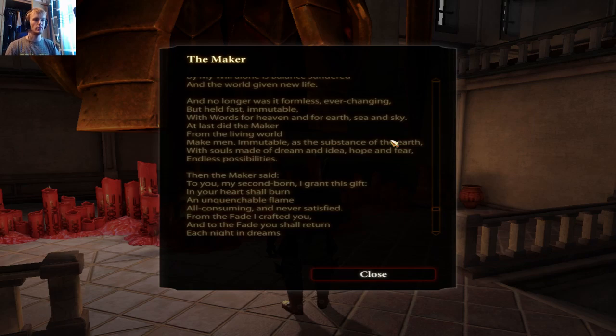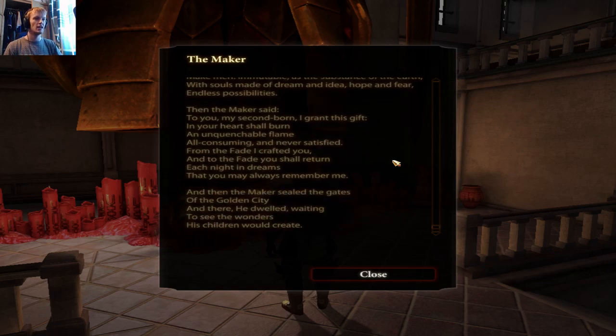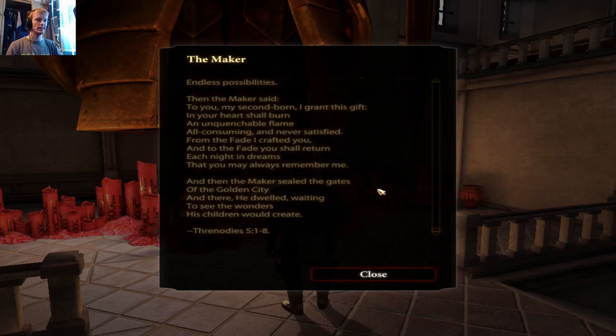'With words for heaven and for earth, sea and sky, at last did the Maker from the living world make men — immutable as the substance of the earth, with souls made of dream and idea, hope and fear, endless possibilities.' Then the Maker said: 'To you, my secondborn, I grant this gift — in your heart shall burn an unquenchable flame, all-consuming and never satisfied. From the Fade I crafted you, and to the Fade you shall return each night in dreams, that you may always remember me.' Then the Maker sealed the gates of the Golden City and there he dwelled, waiting to see the wonders his children would create.